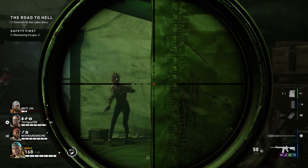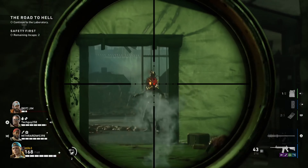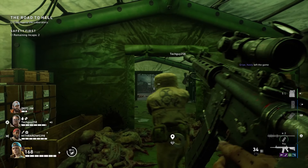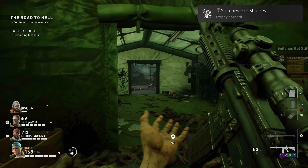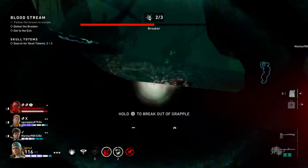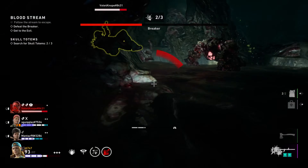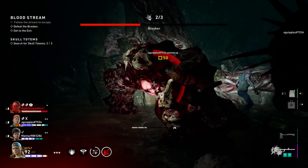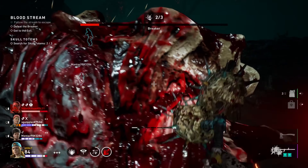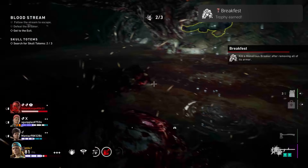There are combat trophies you'll need — you'll probably do most of them by accident, but a few you'll definitely need to go out of your way to do. Snitches Get Stitches: kill a snitch without it alerting the horde. Make sure you do this when you don't have the Dark Corruption card. Breakfest: kill a monstrous breaker after removing all its armor. This will most likely be done on Nightmare, as breakers may die before you remove all armor on Veteran or Recruit. Use a bat or explosives from your quick slot, and you can flash grenade them and wail on their armor while they are stunned.